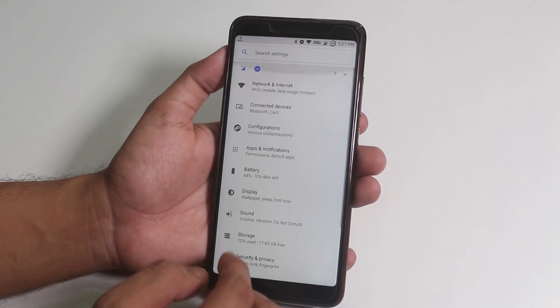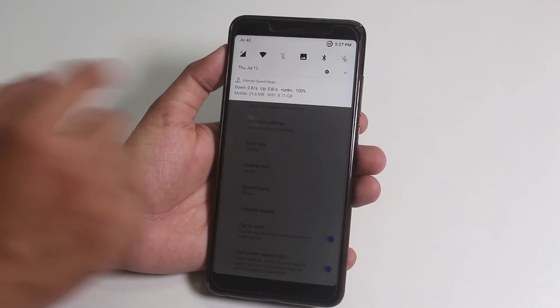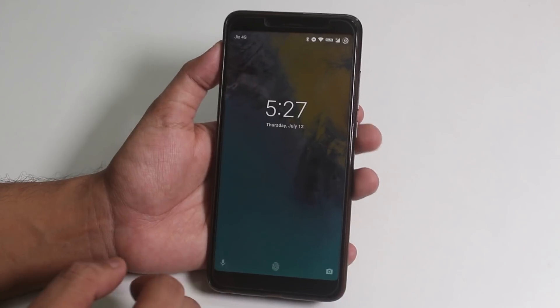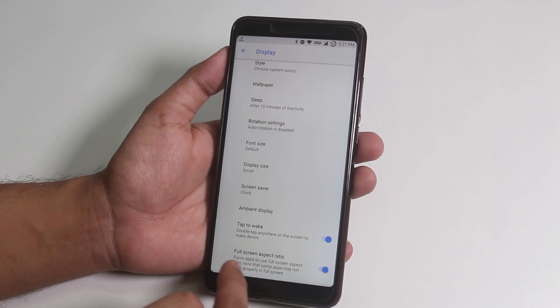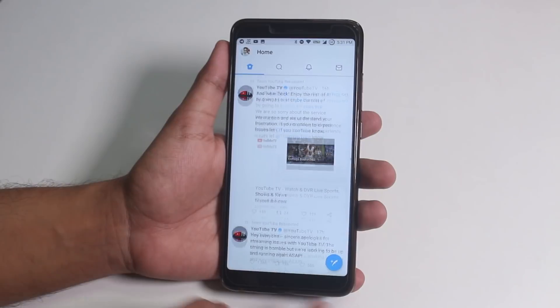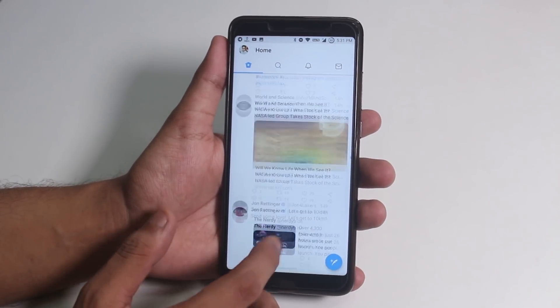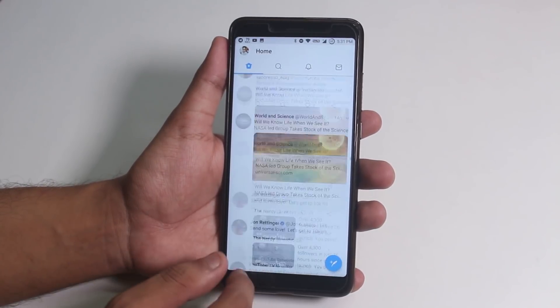Inside display settings, we have double tap to wake and double tap to sleep — you can tap on the status bar for that. We also have full screen aspect ratio for all apps, and all apps work at full screen with no issues. This is especially important because the Redmi Note 5 Pro has an 18:9 display, so you need to turn this feature on to take full advantage of that display with every app.